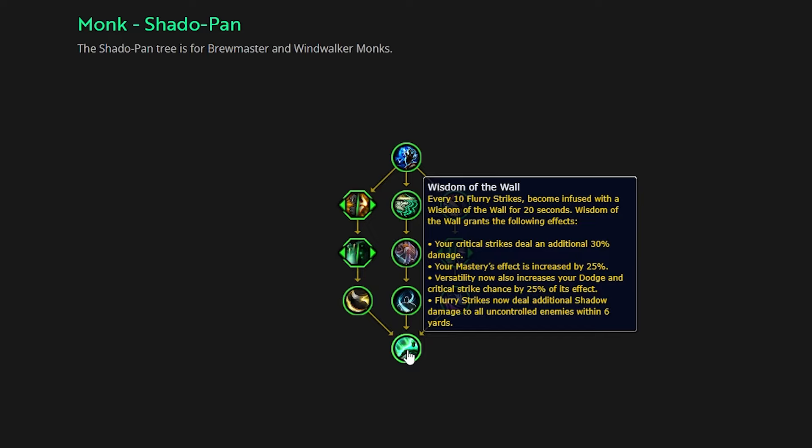Versatility now also increases your dodge and critical strike chance by 25% of its effect. This reads pretty straightforward. Let's say you have 20% versatility — you're going to gain 5% dodge and 5% critical strike chance, because 25% of 20% is 5%. That's how I'm assuming it's going to work. Seems pretty low. And again, it's going to really push Brewmaster back into critical strike and versatility. Because Wisdom of the Wall is granting you mastery, assuming it's going to give you a bulk 25%, mastery is probably going to be a little less important. But again, testing is going to have to show the actual numbers and how it interacts with the class.